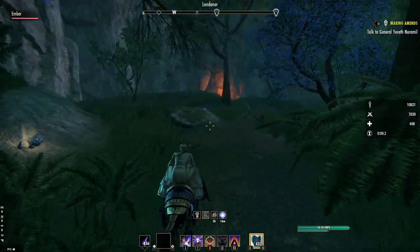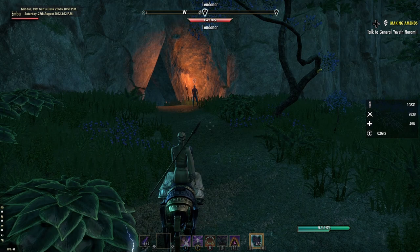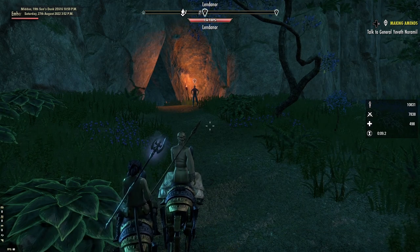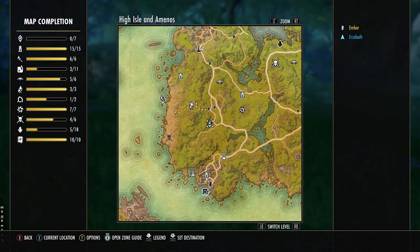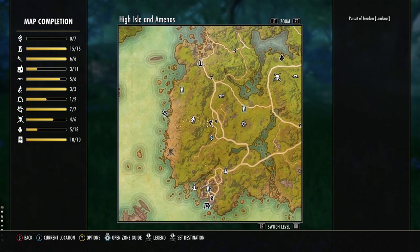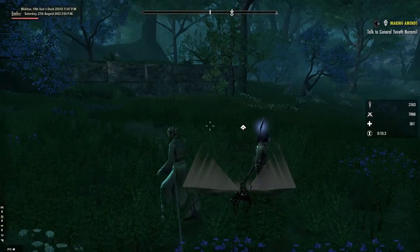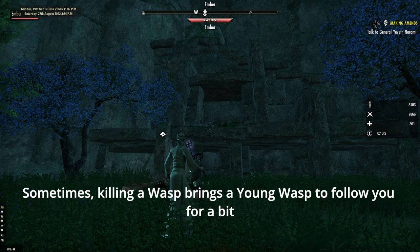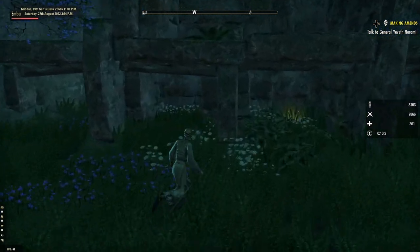For Druidic Pestle we'll return to Amenos. For this one you'll need to go to the tunnel that leads to the hidden foundry crafting site. The tunnel is marked on your map with a dotted line. The lead is located south of the tunnel, quite close to the road. You'll find stone compartments built into the mountain side. The lead is hidden in one of them.